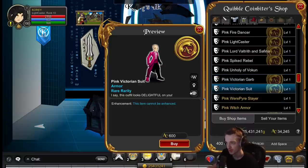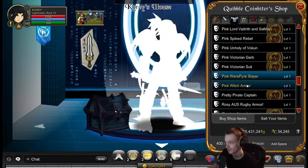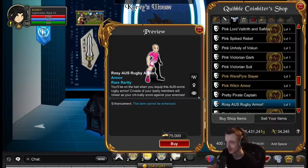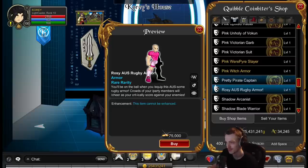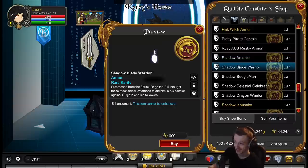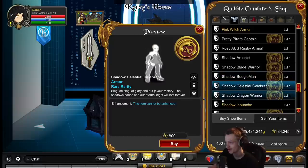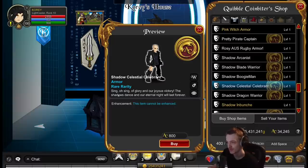Victorian stuff - pretty alright. You've got the suit, pinstripe pants, cool stuff. Witch is great. Pyre captain is nice as well. The rugby armor looks really scuffed, but less scuffed on male. There are two different recolors of the Arcanist in the same chest - that's wild. Some mech stuff. Boogeyman - that's a really good recolor. The original variant is white so this is like a mirror version of it. I've never actually seen a male version of this armor before.